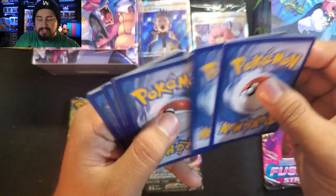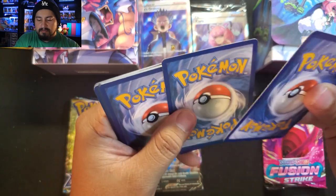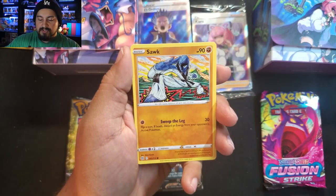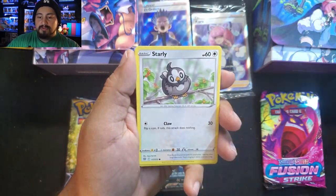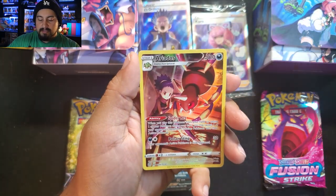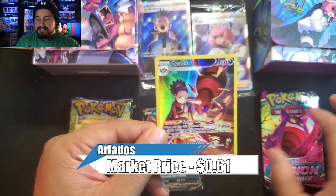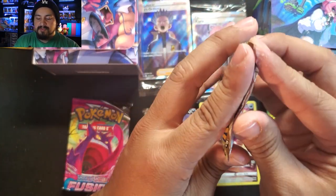For Brilliant Stars, the trainer gallery is a Pikachu. Swapping packs — felt a little thicker there. We got Tropius, Claydol, Freshwater Set, Trubbish, Riolu, Starly, Spiritomb. Liepard is our rare and — that's why it felt a little thicker — we have an Eevee trainer gallery! Nice, we got one. Hoping for another one in the next pack.